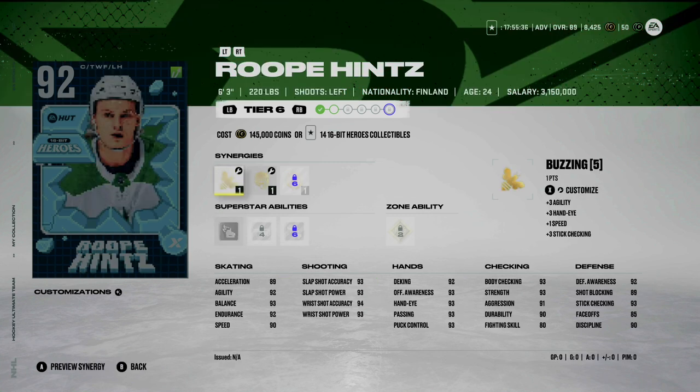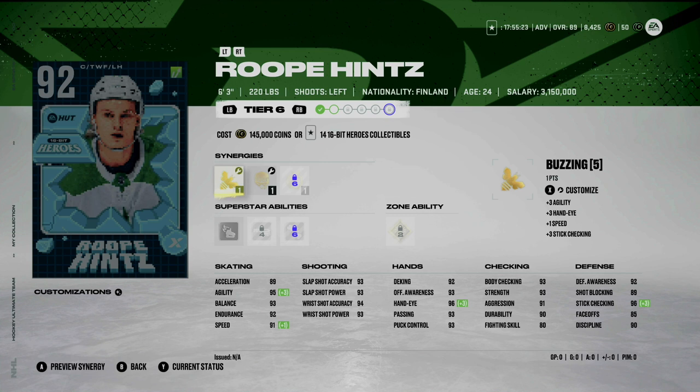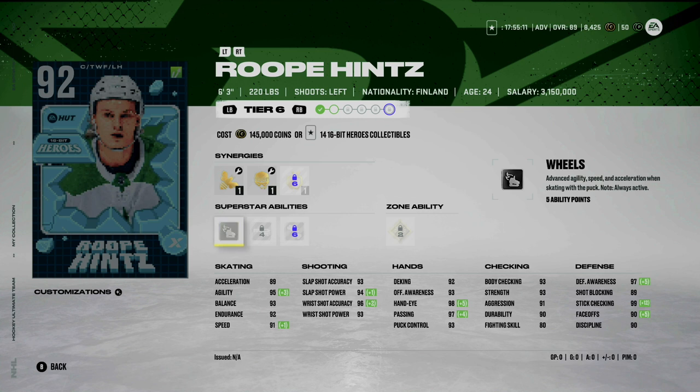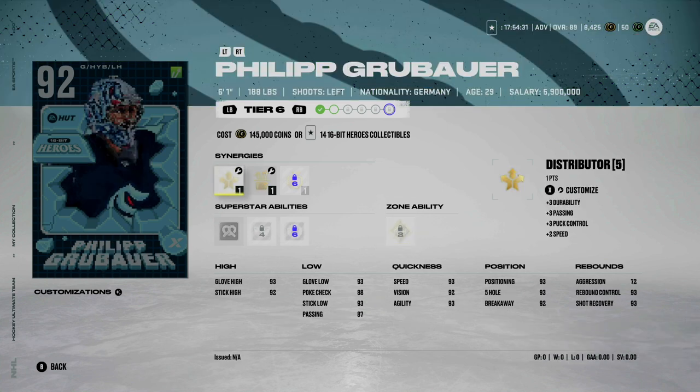Up next we have Hischier at 6'3, 220 pounds. He does have Buzzing, so if you created a number of those 22 Under 22 players in the last event, a lot of those cards had Buzzing — keep that in mind if you're building out this card. He also has Thief, Heart and Soul or Magician, and his non-changeable synergy is Applesauce, which is quite good. He has Wheels, though I probably wouldn't activate it on a card that only has 91 speed. His size does make up for the slowness, and his shot is pretty solid. He's one of the best centermen you can get right now. Tape to Tape is on this card, and Unstoppable Force would be unreal but probably not worth it at eight ability points.